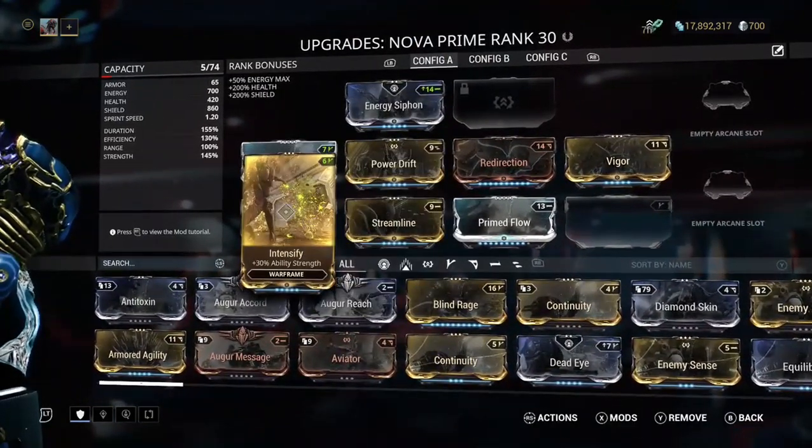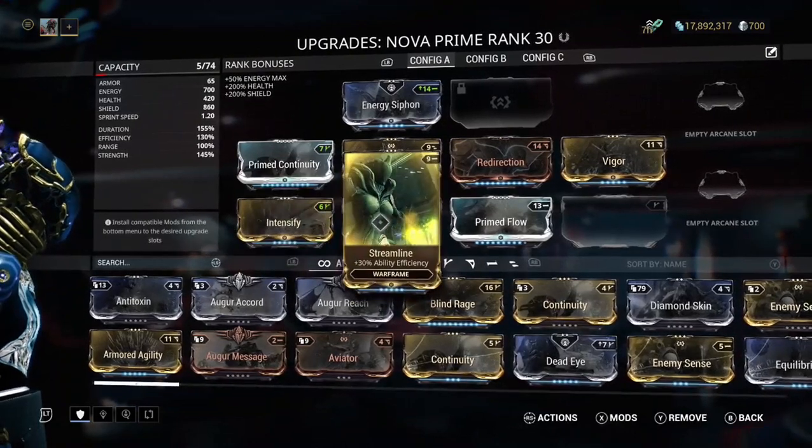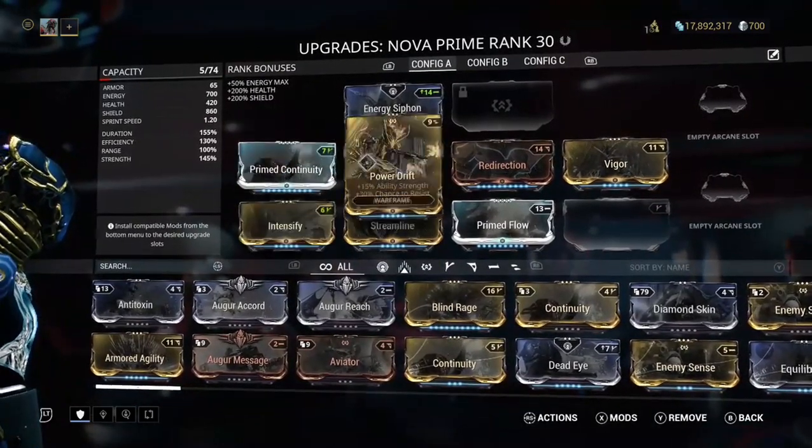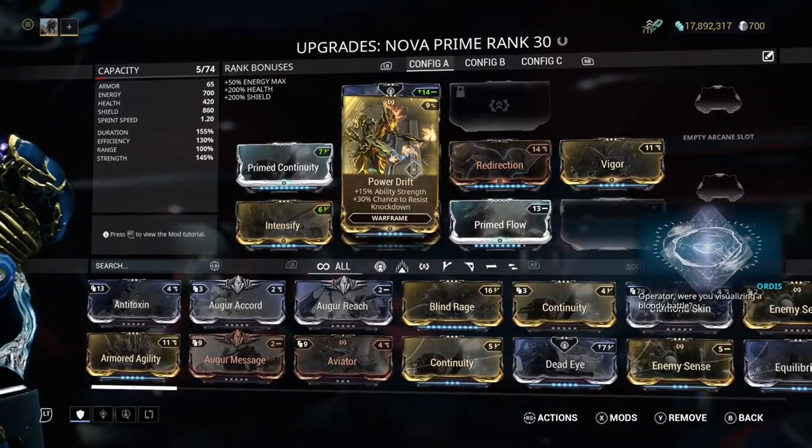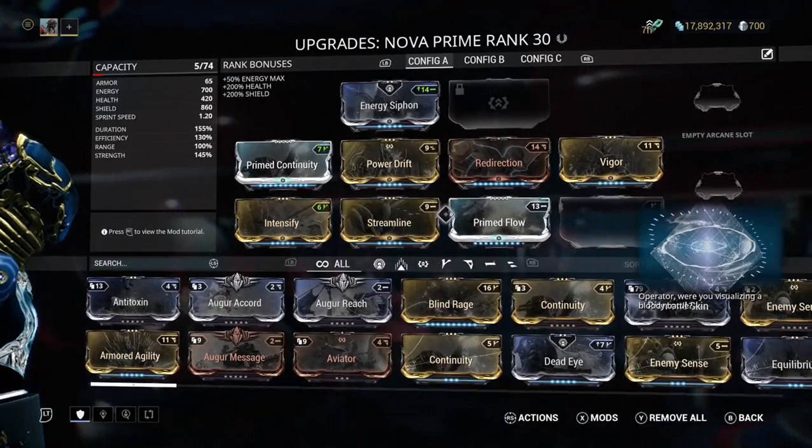Basically you just want the Intensify mods — the strength mods — and the duration. That's pretty much it for the slow build, and that's the video showing you how to make a slow build for Nova Prime.